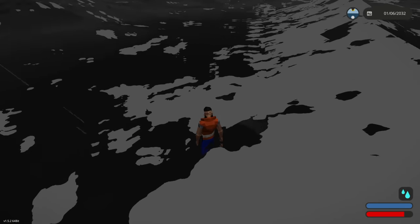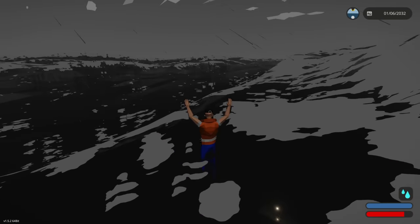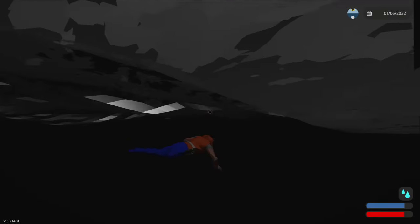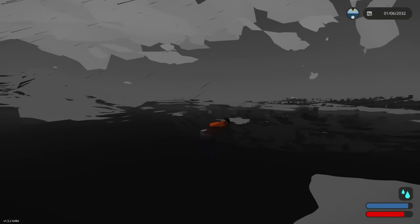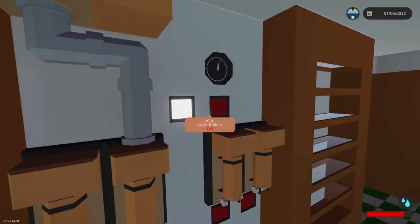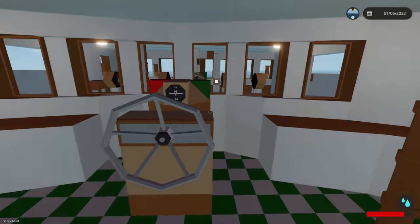Note to self: probably don't play with this one in high waves, because the back was flooding - which was weird because the front end went down first. We did escape the ship though. Out of curiosity, we're going to sink it the normal way using the scuttle button.